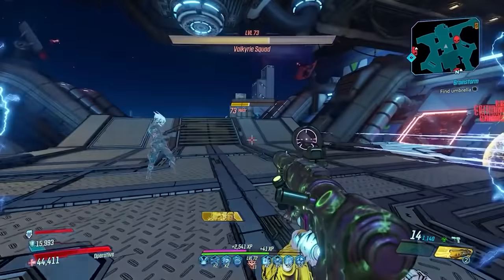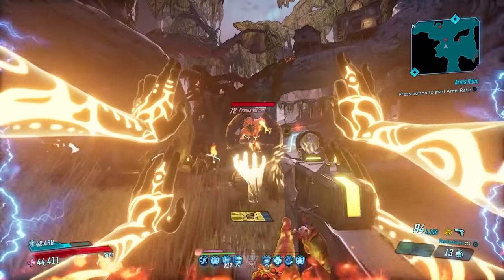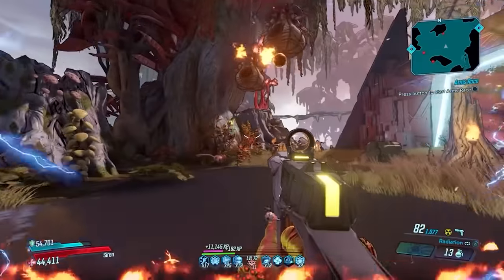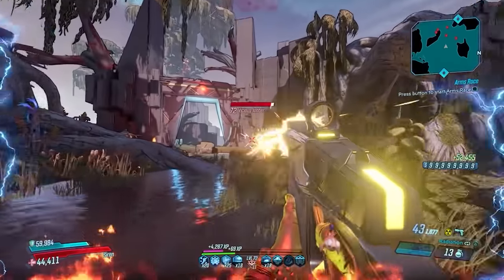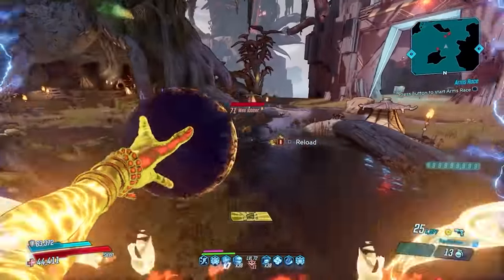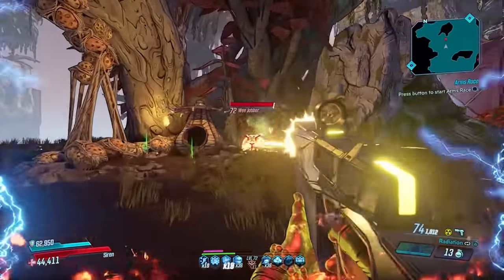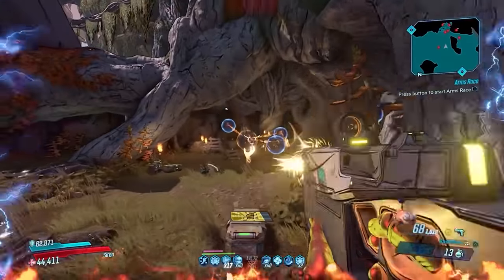Up next we have the top 5 best in slot pistols. At number 5, the Beacon. This Maliwan pistol shoots out energy orbs that deal splash damage in whatever element you have on the gun. Additionally, on reload, this gun releases a Nova of the weapon element that deals splash damage, and this Nova deals more damage the fewer bullets remaining in the mag when you reload. This gun is one of the most versatile, strong, and fun weapons on this list. The Beacon can roll with any two elements, being a Maliwan, allowing you to change elements on the fly.